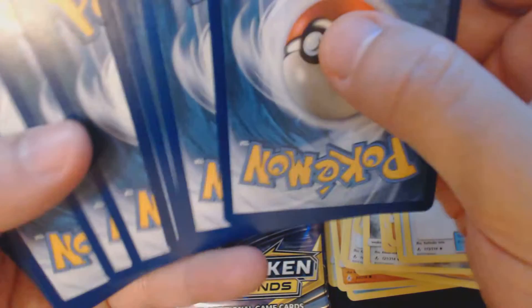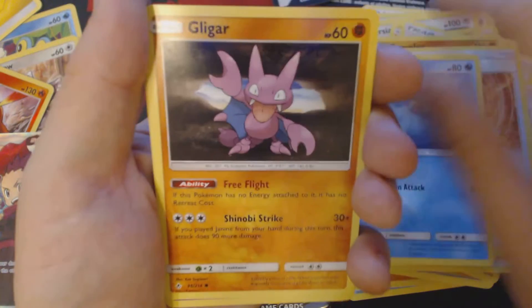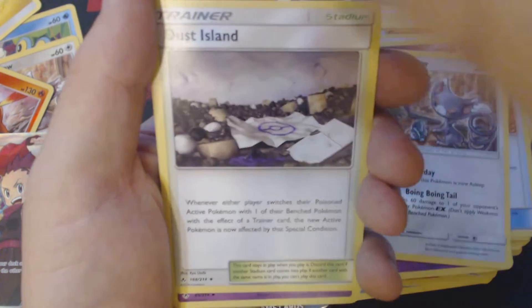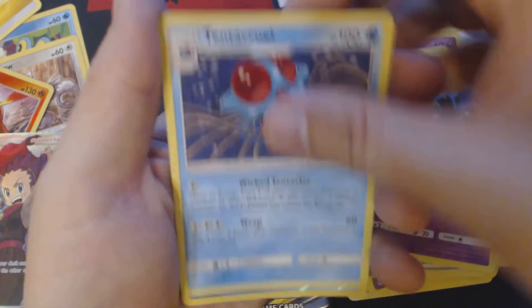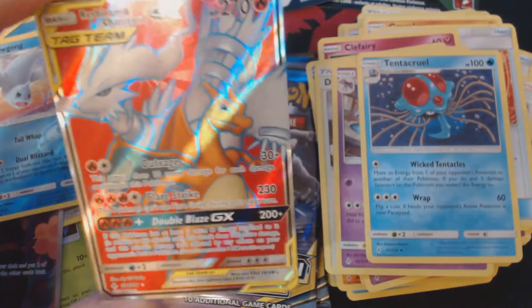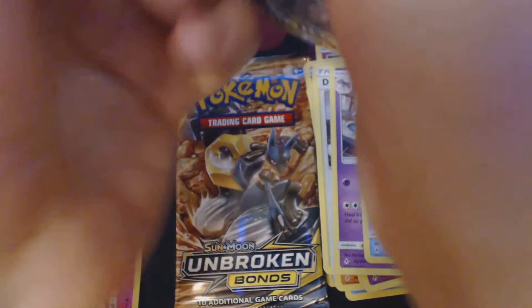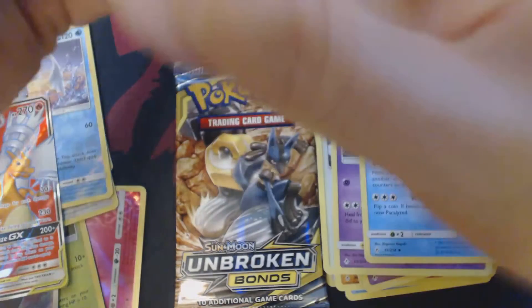We already saw something looked interesting at the end of this. Got here Clefairy, Seel, Gligar, Misdreavus, Glameow, Fire Energy, Dusk Island, Golbat, Tentacruel, Reverse Holo Dewgong. Ha ha ha yes please — I'll take the most expensive full art Pokemon in the set: Reshiram & Charizard GX. This has been an absolute monster box.